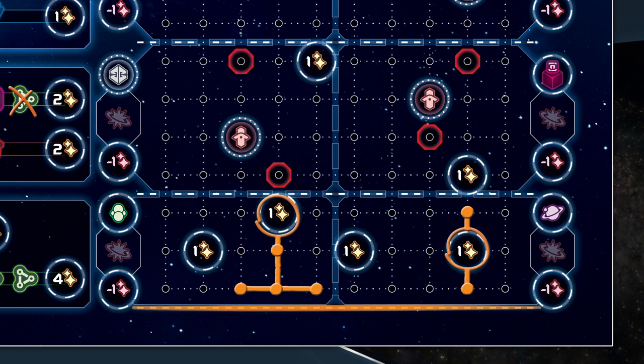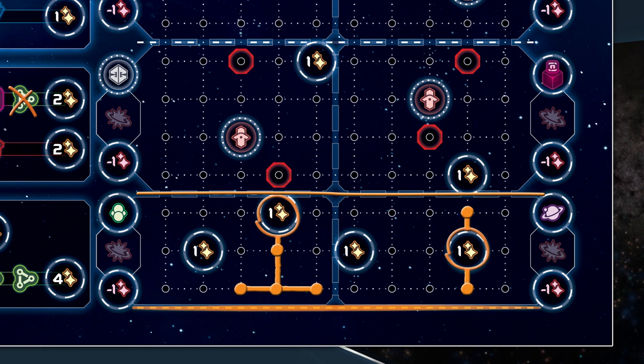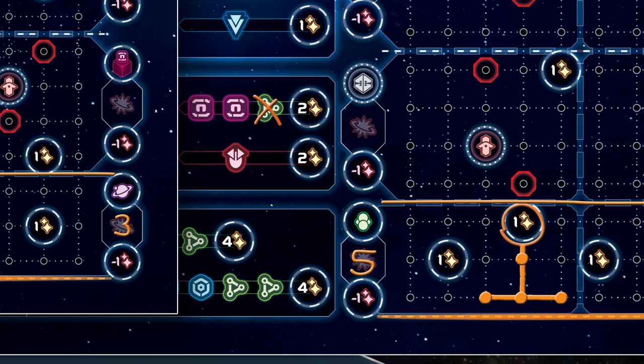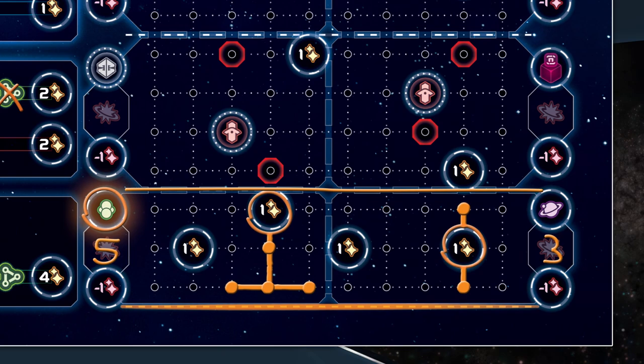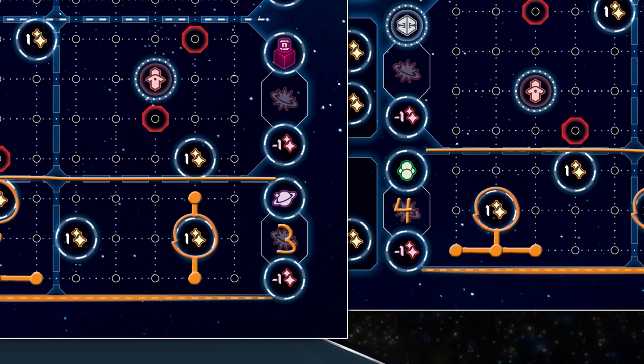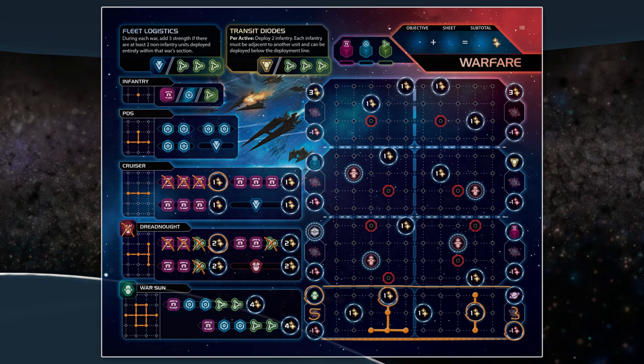When a war event card is drawn, all players must first advance the deployment line by tracing over the next dashed horizontal line of the war grid. The deployment line represents the new bottom of the grid; new units cannot be deployed below it. You then tally up all marked nodes in the left section immediately below the new deployment line, and then do the same for the right half. The player in this game has scored five strength on the left and three on the right, and so they write those numbers in the corresponding boxes. The player compares the number in their left strength box with the number in the right strength box of the neighbor to the left. The player's number is higher, meaning they have won this war and can claim the spoils. They then repeat this process to the right, losing that war and in doing so losing one victory point. When all wars are resolved, the event is over and a new round begins.